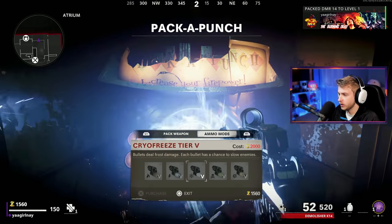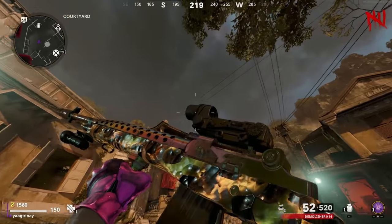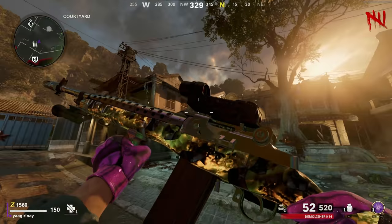Now let's go ahead and Pack-A-Punch our DMR. Can't quite do anything else with it yet, but this is what the DMR looks like Pack-A-Punched one. Absolutely awful — I hate this first Pack-A-Punch camo, it's probably the worst Pack-A-Punch camo out there. Very gross.